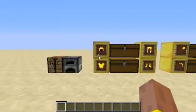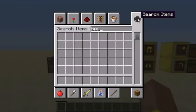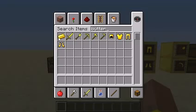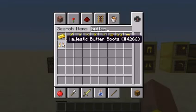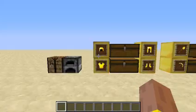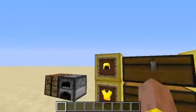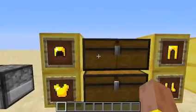It's called the Majestic Butter Mod. It is so great. Look, you just type in 'Butter' and this is what all the mod implements. Just look at all this majestic butter — majestic everything. And yeah, it's not too overpowered. Let's just do the crafting recipes first.